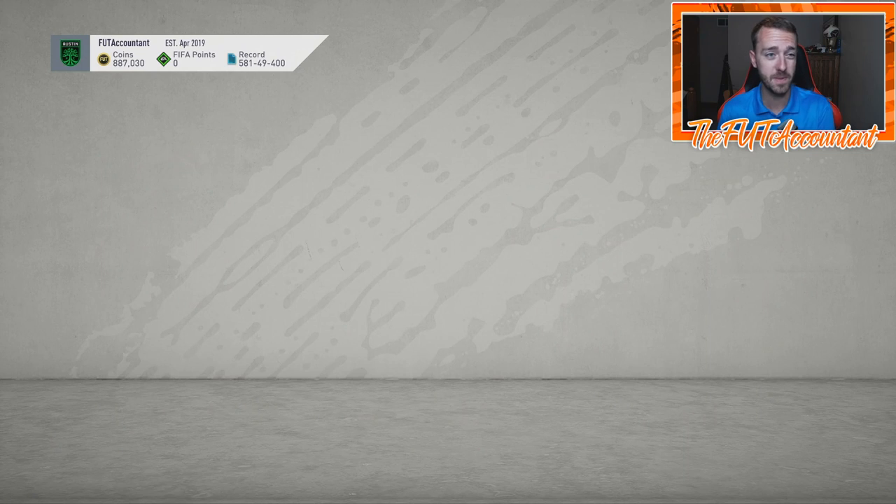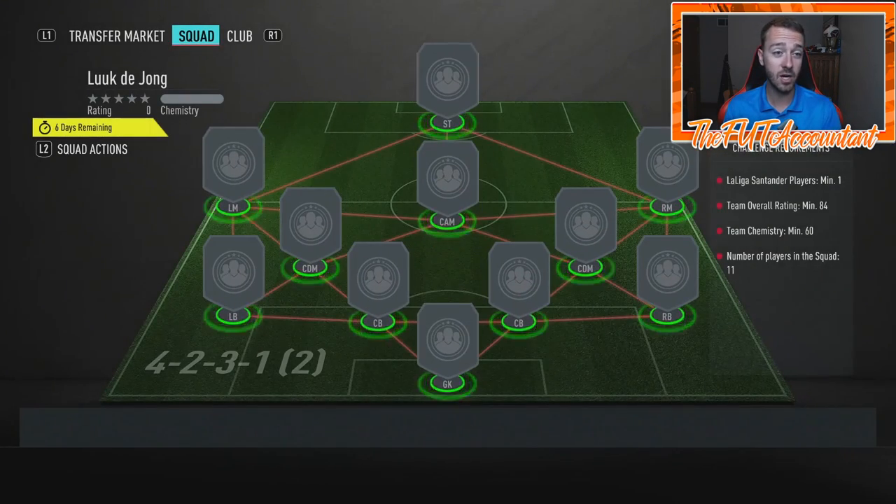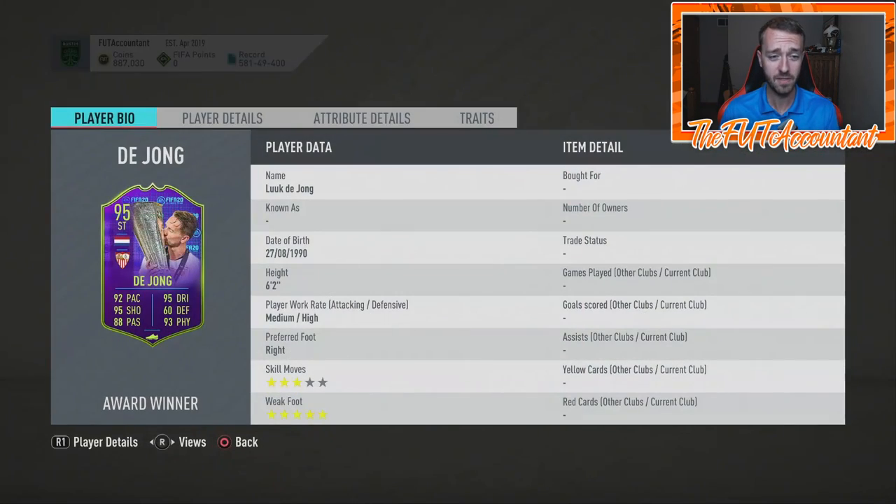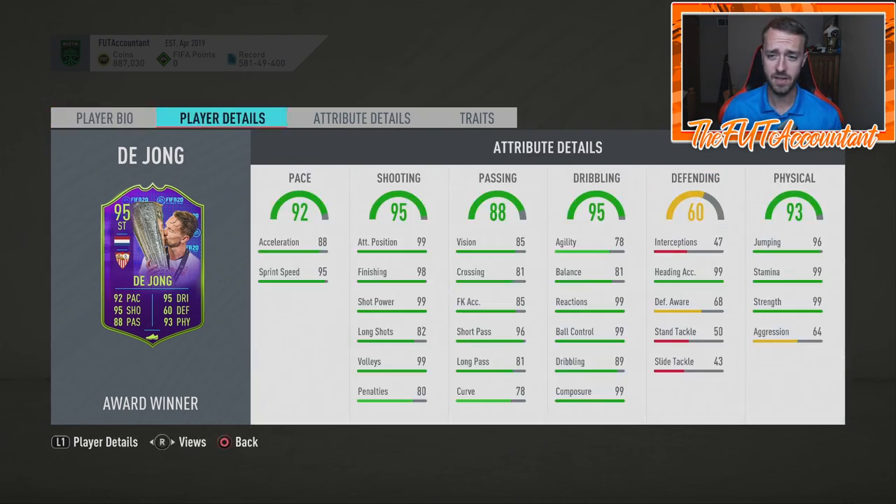EA dropped this SBC today to commemorate Luka de Jong as the Man of the Match for the Europa League final, giving him a 95-rated card. Honestly it's not really a meta card, but I think this has to be a top three or top four dynamic image that I've seen in FIFA — five-star weak foot, three-star skills. He's got maxed-out heading statistics because when they tweeted this card out today they said he can score goals with his head, which I think he may have done in the Europa League final.